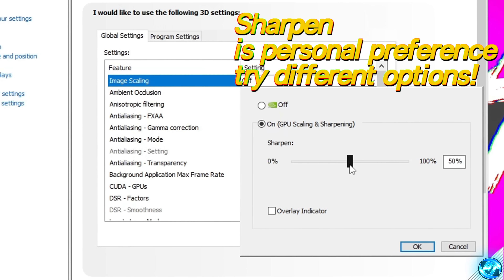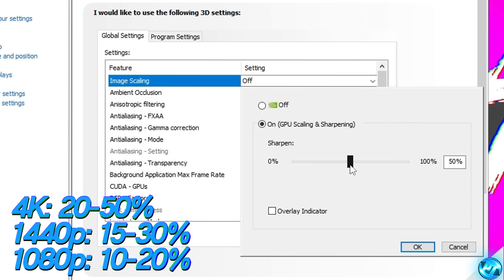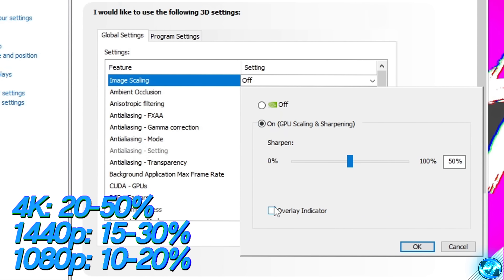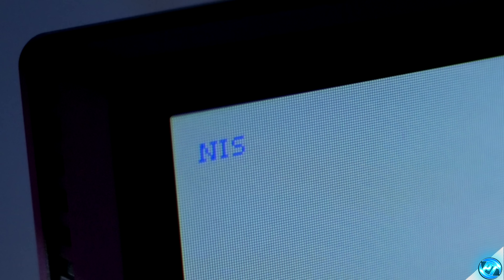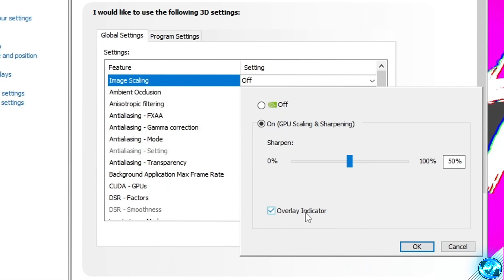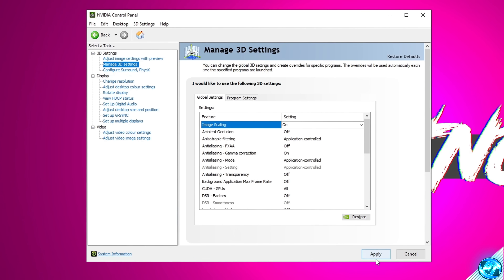Go to the drop-down menu and make sure to turn on GPU Scaling and Sharpening. The sharpening filter does not affect performance, but will drastically affect image quality and how sharp or smooth the image is. This mainly comes down to personal preference and what resolution you're running natively. For 4K, you might not want the sharpening filter up by much; 1440p users might want it higher; 1080p users may not want it at all. I'll leave some recommended values at each resolution on screen. I would also recommend enabling the overlay indicator, which gives a tiny overlay to see the status of NVIDIA Image Scaling in-game. With those options selected, hit OK and Apply.